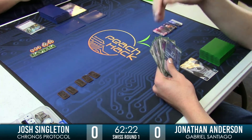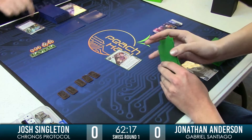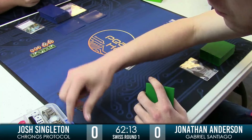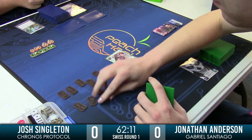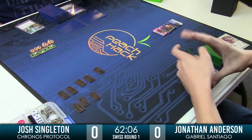Looks like Jonathan's holding the classic Account Siphon. And do you see that behind the Account Siphon? It's a Vamp. What a great card these days — it just shuts down so much nonsense that the Corporation could put out. You take away their money and you're feeling good.